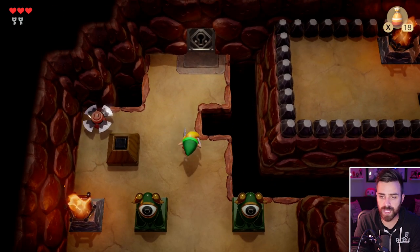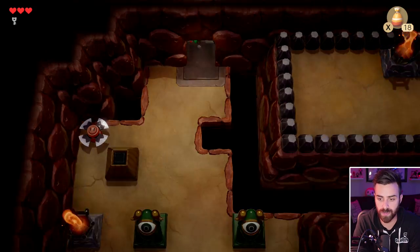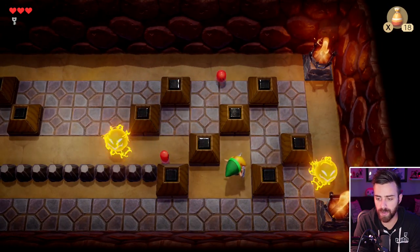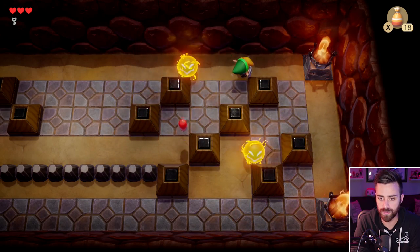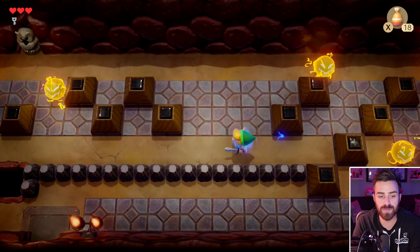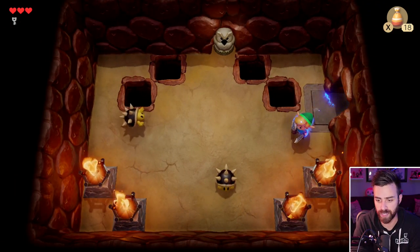We can unlock this here — we have two keys right underneath our hearts. We see those little keys. There was a locked door at the end of this room. We got the Guardian Acorn — it will reduce the damage you take by half. This makes us glow blue, much like the piece of power. These guys are straight from Mario Brothers — look at them!